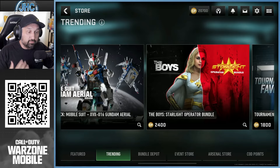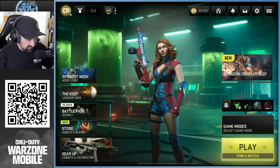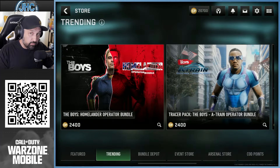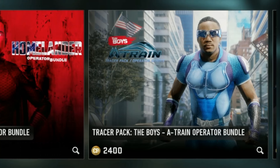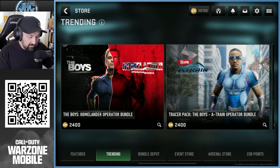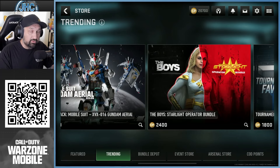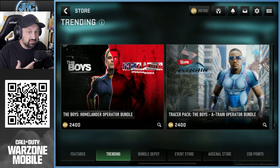This is the fourth bundle I bought. The first one — the Firecracker — was absolutely amazing. Now, you've got some tracer packs and some operator bundles. You can see the A-Train that was added a day or two ago — it says tracer pack on it. But the other two, the Homelander and the Starlight, say operator bundle. They're the same price, so we're gonna check out the difference today.